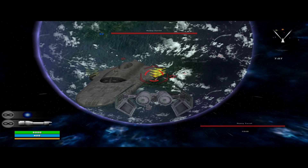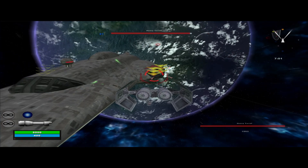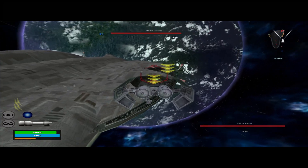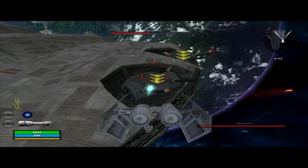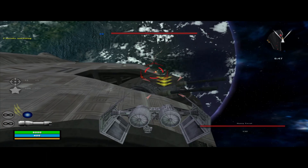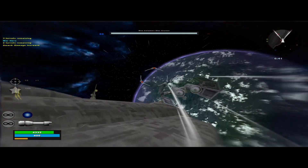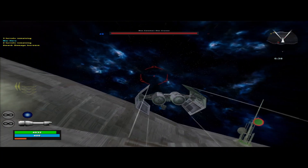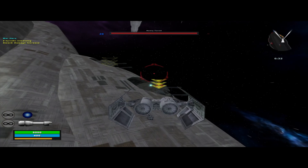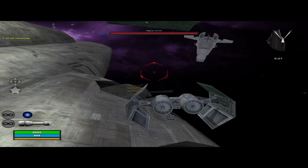Alright, so what do I have to do? Take out the heavy turrets? I can do that. The actual main cannon on the bomber does do some decent damage to the turrets. Just leave me be, I'm fine. Two turrets remaining. Fly over here. There's an X-Wing shooting at me — or something. I think it was probably one of the auto turrets, actually.